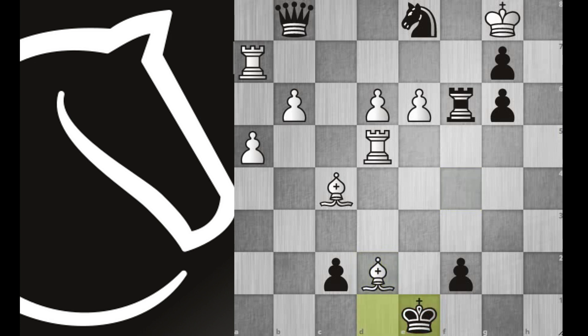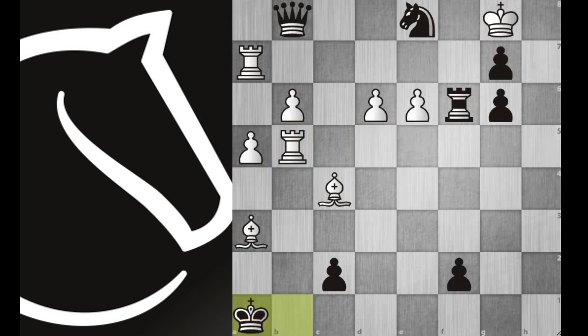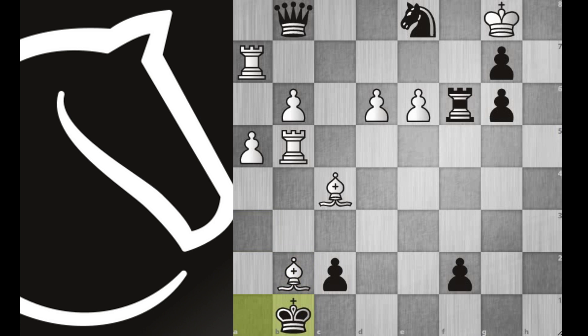Now we need to activate the dark square bishop. Again we are going to use the same technique. After bishop b2, check. Black is forced to move his king on b1. Here we can grab the rook on f6. The white rook on b5 will deliver the discovered check. After that, we will take all the pieces on the dark square using the same technique.